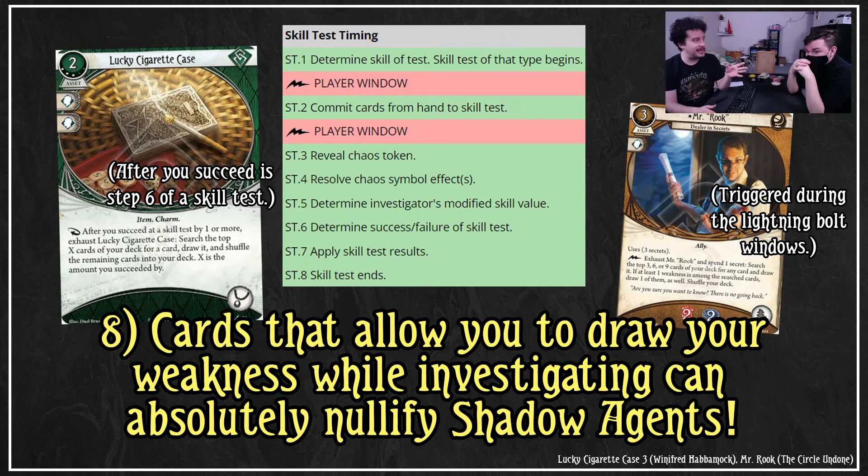Mr. Rook, which you may have seen used with Harvey Walters, has a downside where you have to draw your weakness, but you can trigger his ability during a free trigger window — for example when you have begun the test — which means you dodge the attack of opportunity, get Shadow Agents into play, and then just solve it without worrying about it. It is a little unfortunate that nullifying your weakness isn't the most fun, and it requires experience and cards coming together, so it's not always going to trigger how you want. You'll still want Obfuscation or Breaking and Entering as backup. But this is a way that Trish — she's a spy — has her means of solving her problems.